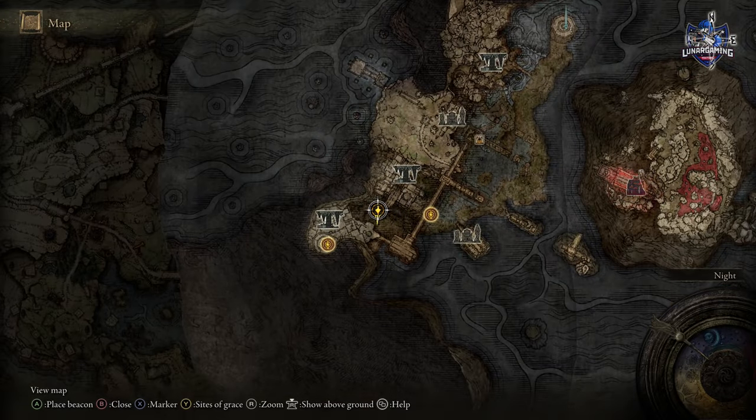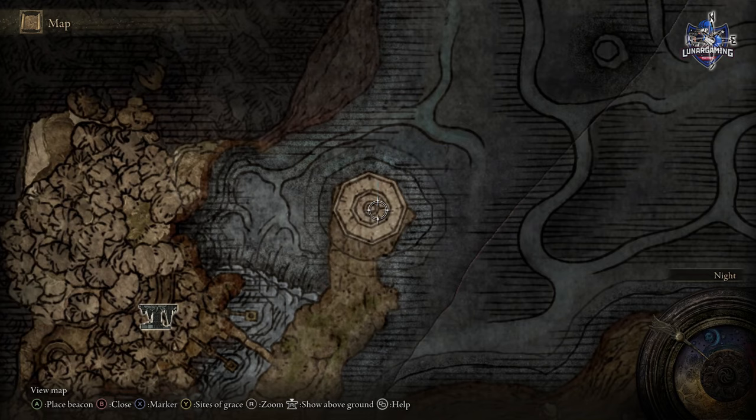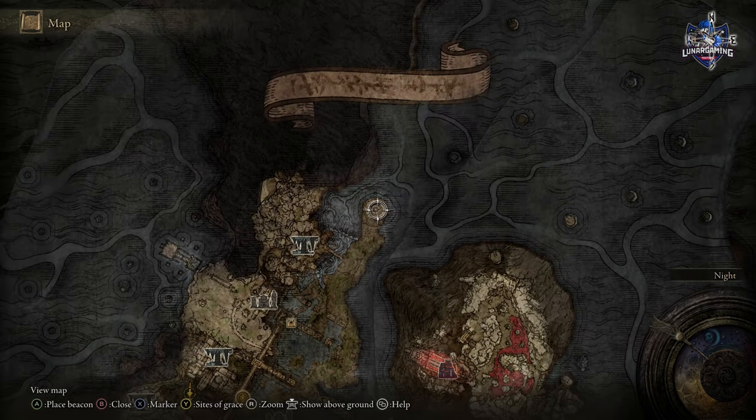Inside, you need to reach an elevator which is all the way on the other side of the map. You'll need to travel by horse and avoid the tough enemies.